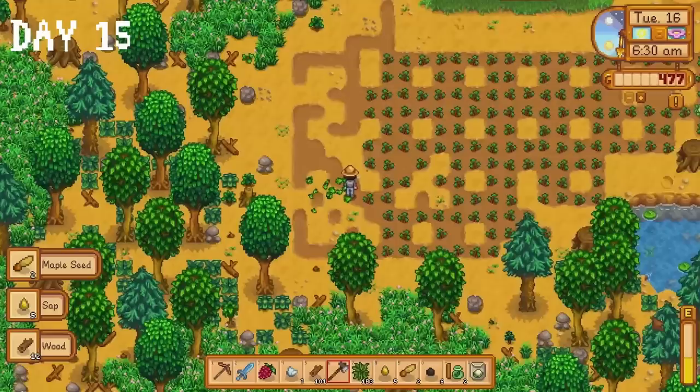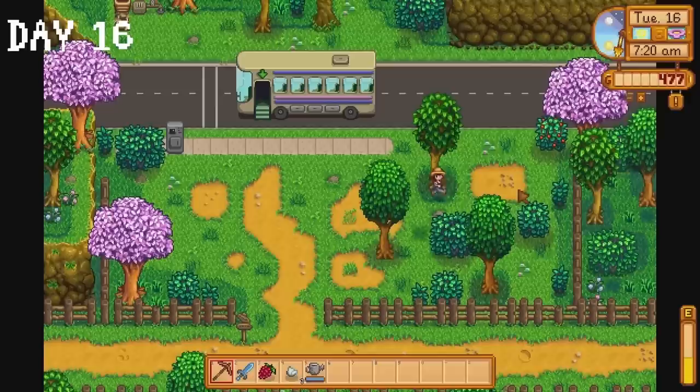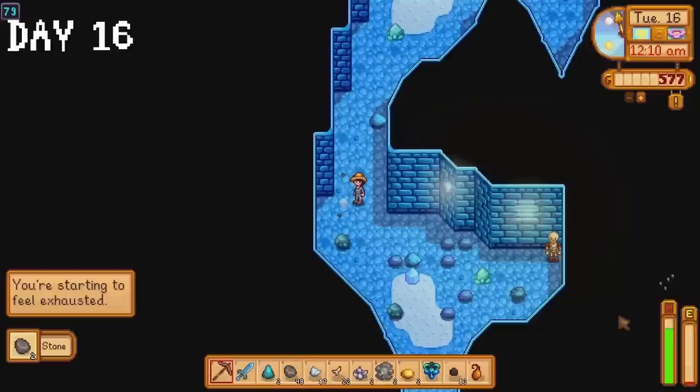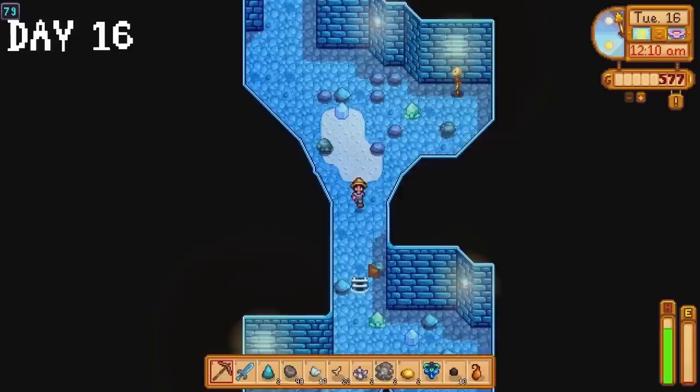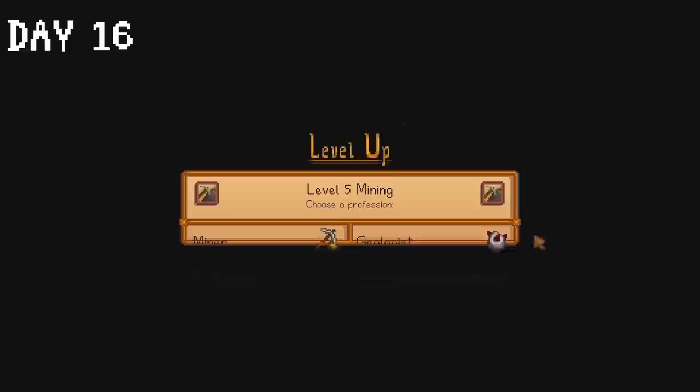I finally make two scarecrows on day 16 — I do not know why I didn't do this sooner. We continue our brand new tradition of collecting salmonberries, returning to the farm to water strawberries, then heading to the mines. We've got plenty of refined quartz and iron bars so we really need to get to floor 80 to start collecting gold ore. We manage to get to level 80 just before the day ends. We reach level 5 in mining so I choose the miner perk giving us one extra ore per vein.